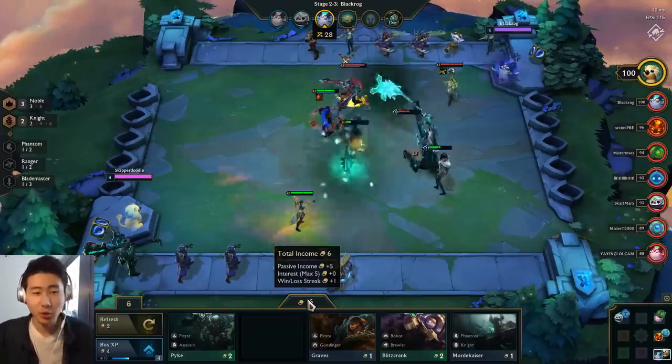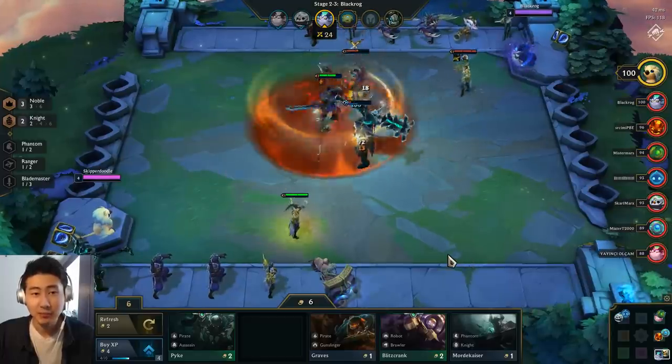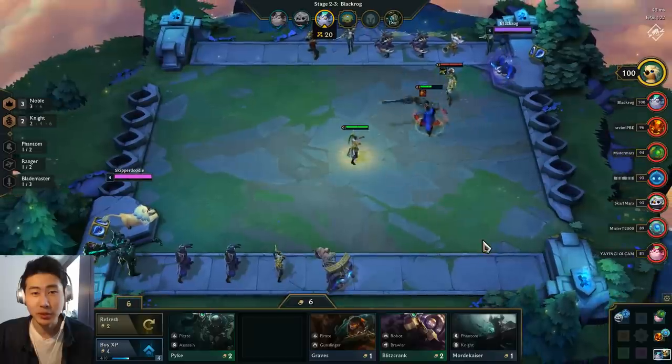For the win-loss streak, I'll be getting the winning streak bonus of plus one gold next turn, so I'm getting a total income of six gold if I win this round. If I lose, my win streak bonus gold will actually stop.